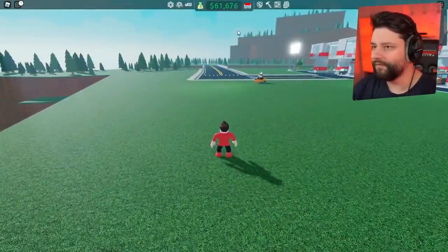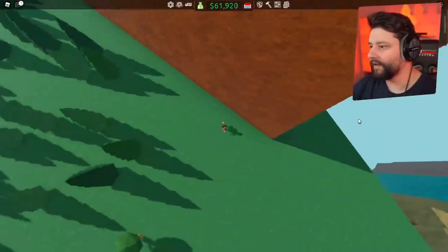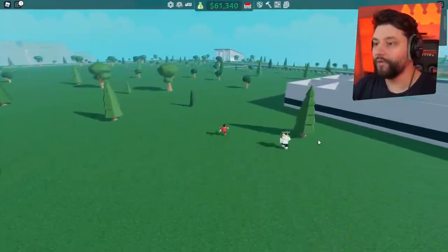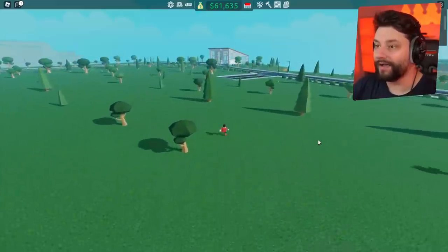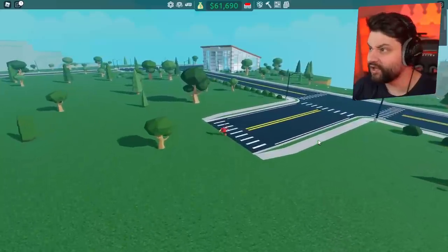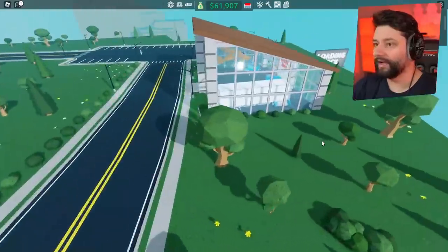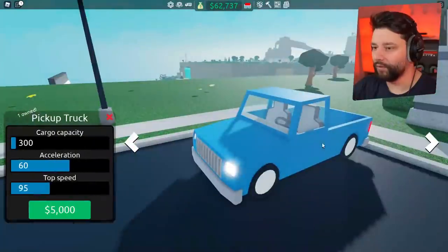Hold on. First things first, I'm going to need to get a vehicle. Let me see if it's down here. Where is it? Is there another waterfall in the game? I think there is. I'm going to run quickly over to the vehicle store right now and see if that's where your boy buys a go-kart, and how expensive it is.